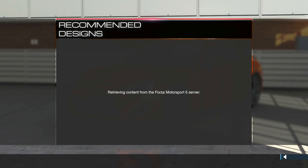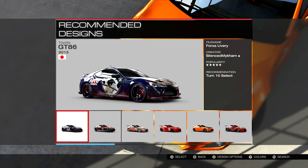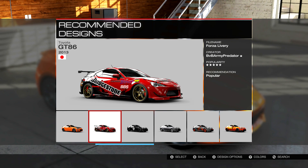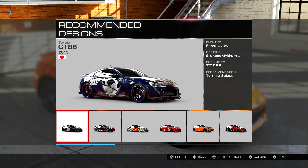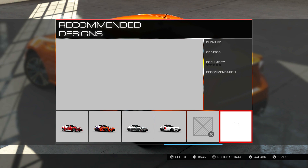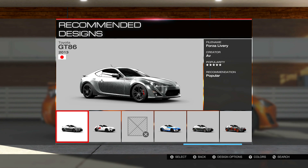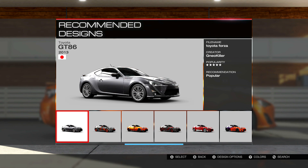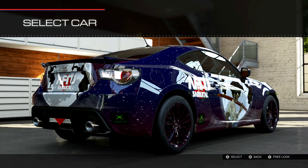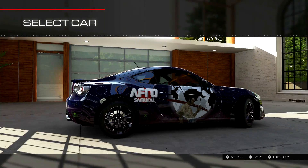The cloud recommended designs — as you use more designs, this list adapts to match your tastes. And the first one that comes up is Afro Samurai! I absolutely love Afro Samurai. It knows what I like before I've even played the game — have you been stalking me, Microsoft? I like that pretty basic design as well, but I think I'm going to go with the Afro Samurai one. It looks a bit crazy and wicked, and there's no customization on Gran Turismo or anything. I'm going to go with Afro Samurai on my first car.